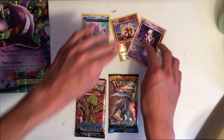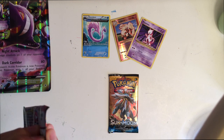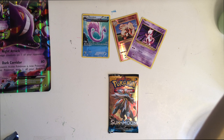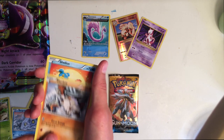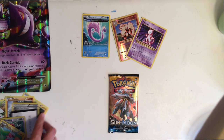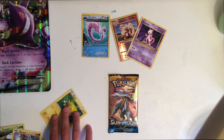Now we're opening the Steam Siege — I'm so excited! I think Volcanion is what I'm looking for. I really don't know what's in any of these, so it's better for you guys to see me completely surprised. So far I haven't seen anything good in the pack, which is annoying. There's a Dewgong, Bergmite, Foongus, Mankey, Shellos, Shiny Fletchling, Primeape, Inferno... and that's it. Trash. Wow, I don't even think there's a good thing here.